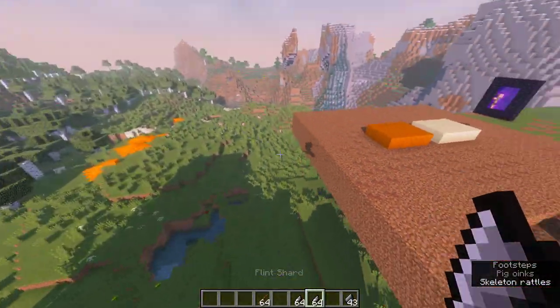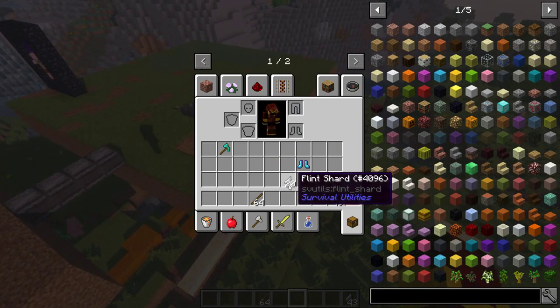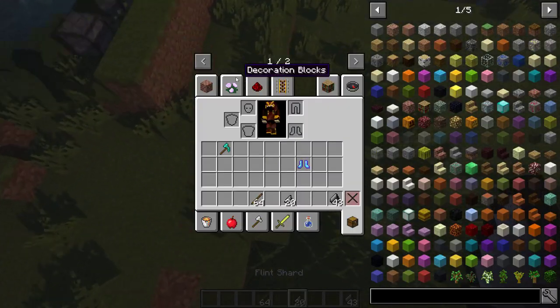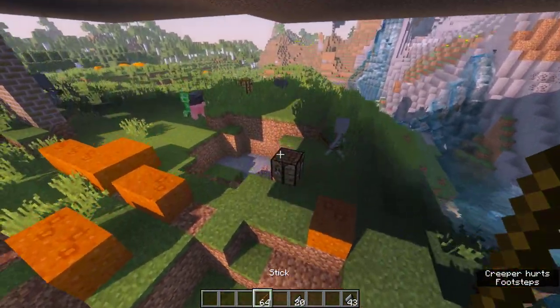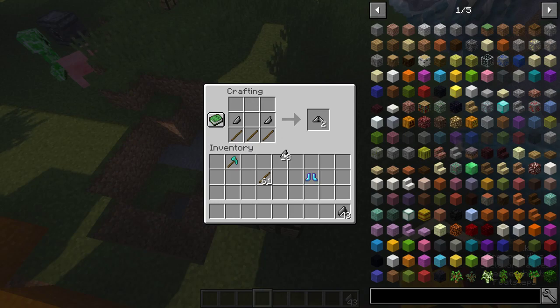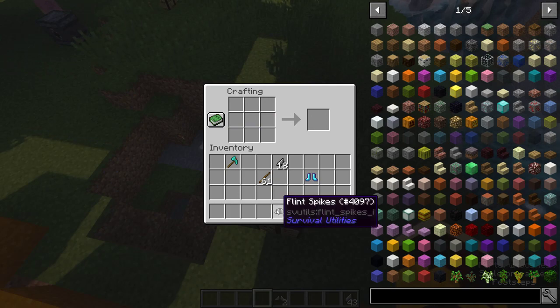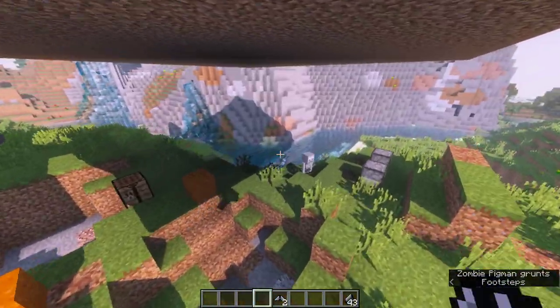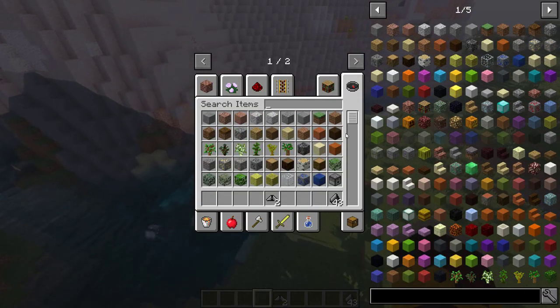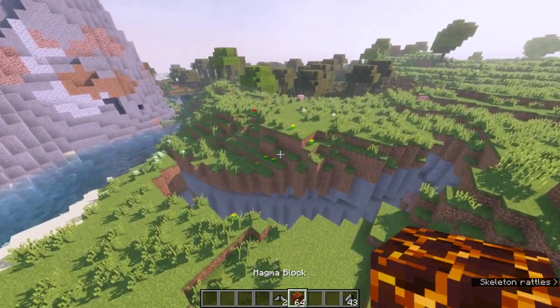What does a Flint Shard do? Well, using this recipe — and this recipe — you can make Flint Spikes. And they can be used as something slightly better than magma blocks in terms of a killing mechanism.